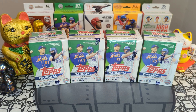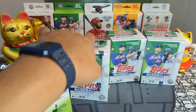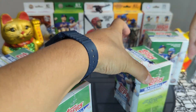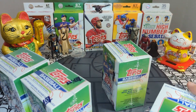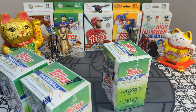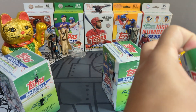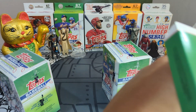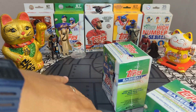Hey sports card fans, Lucky Peter here with another personal rip. Today we got more Topps Baseball 2022 Update — four more blaster boxes. We are looking for parallels of Julio, Bobby, Spencer Torkelson, Royce Lewis, Jeremy Peña. We are looking for short prints and I've been chasing the super short print of Julio together with Ichiro. Update is king, we're all update kings.